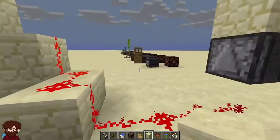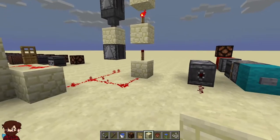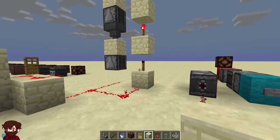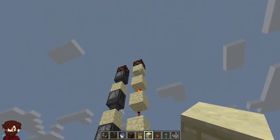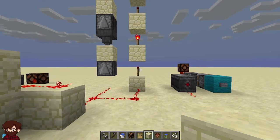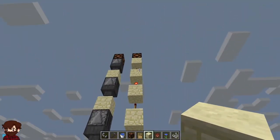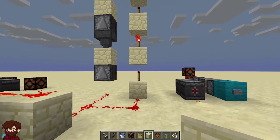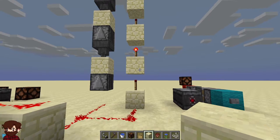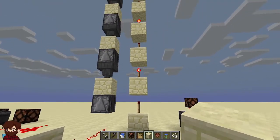One thing I wanted to show was a different way to use observers in a redstone contraption — a replacement for the torch tower. The torch tower is great, compact, in a one-by-one area, and a very efficient way to carry a redstone signal up over multiple levels. However, there are some downsides. One major downside is delay — there is a delay with each torch. The second major downside is the potential to lag a server, because these torches emit light when on.